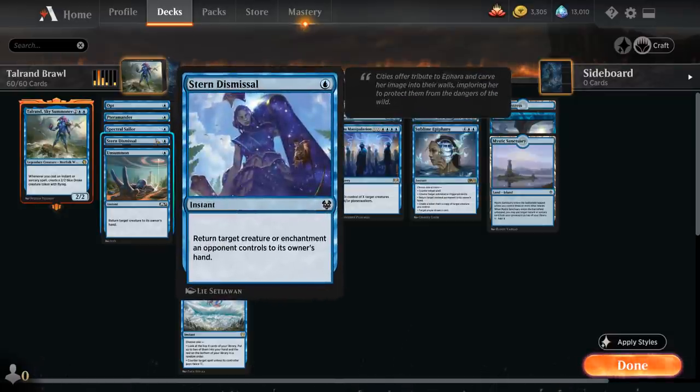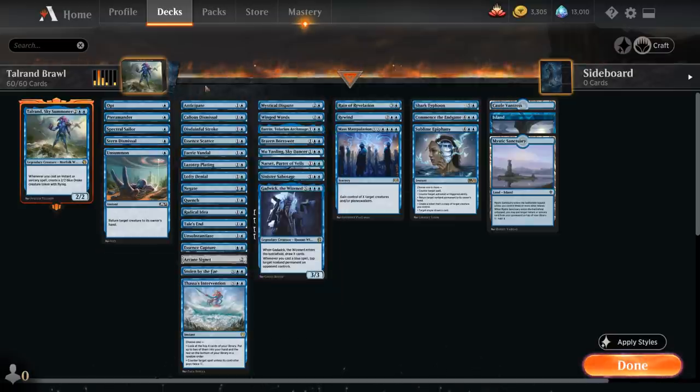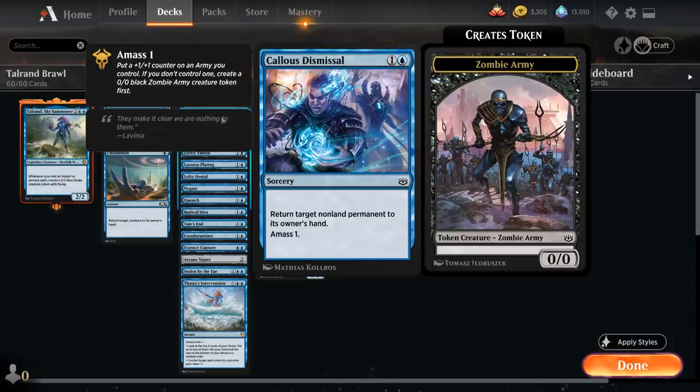We've got Stern Dismissal and Unsummon as cheap bounce spells. Stern Dismissal can also bounce enchantments, and Unsummon we can also use to bounce our own creature to maybe save it from removal. Then at 2 mana we've got Anticipate as another cantrip.